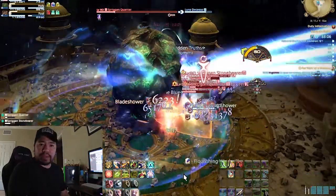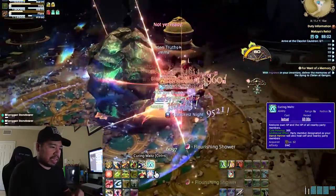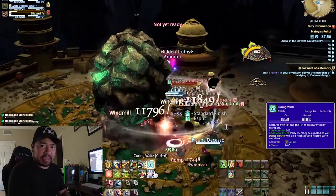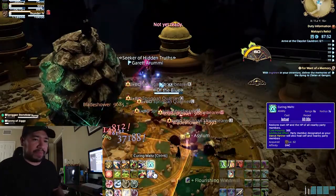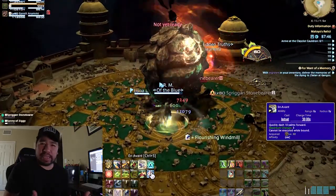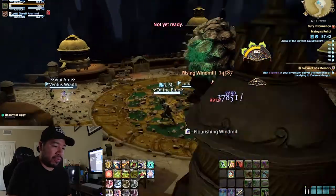I ran as a white mage in the latest dungeon, and my white mage is severely undergeared at the moment because I've neglected it. I just got back into playing Final Fantasy, so I think the gear level for my white mage is probably around 490-ish. I popped in and got dropped into this new dungeon.